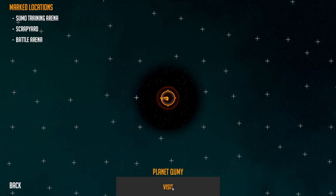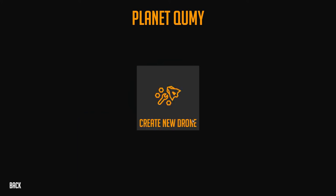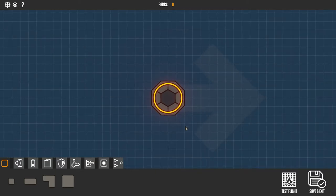We're gonna start off on planet Cummy. Cummy - gross. It says we got to destroy a transmitter and destroy some hives, we'll get to explore nearby locations and unlock a rare weapon. But first we must select our drone. Oh my god, we don't have any drones. Okay, create a new drone - that's what we're gonna do.